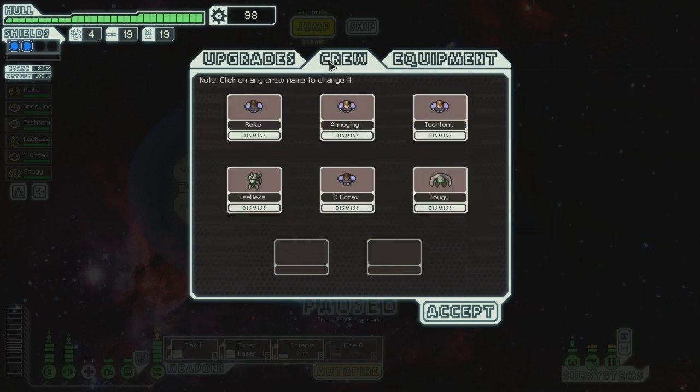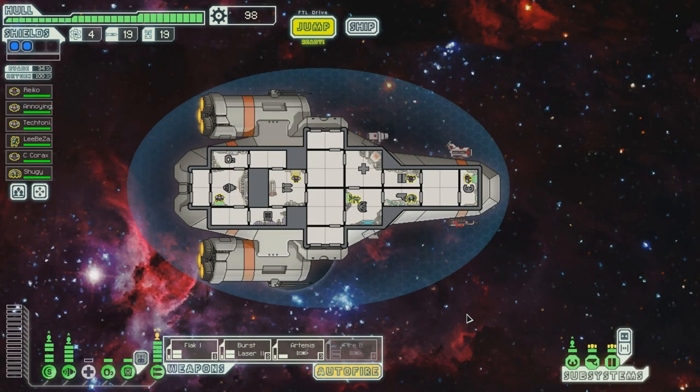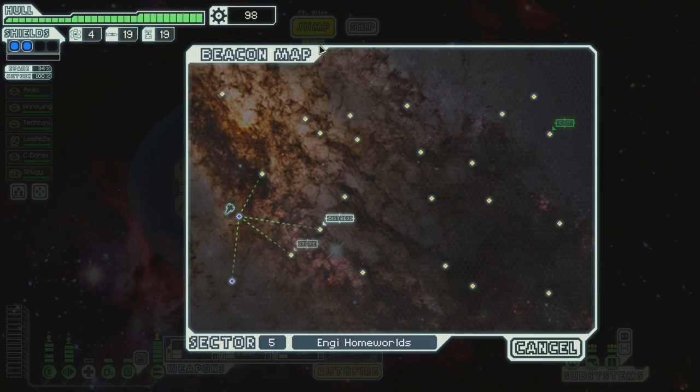Bombs teleport past shields and defense drones to land directly on the ship. Like missiles, they cost one missile to launch. They never damage hull, but can be effective at disrupting crew and systems. You can even launch them at borders on your own ship and start a fire. Well, I won't be angry at free stuff. Definitely not.